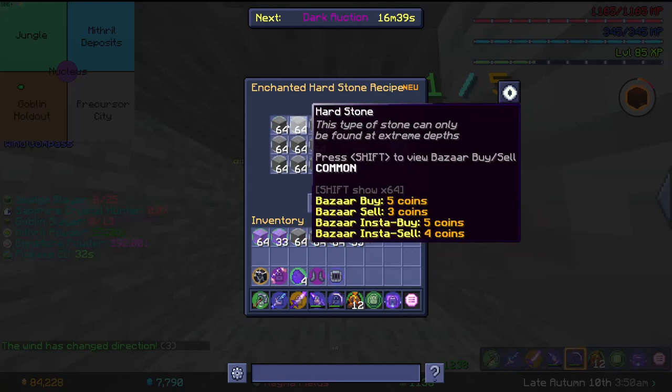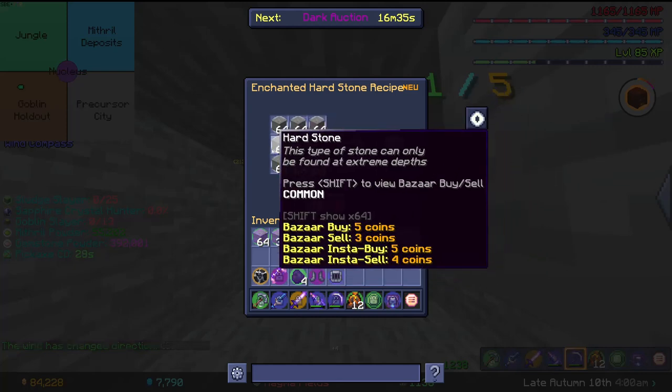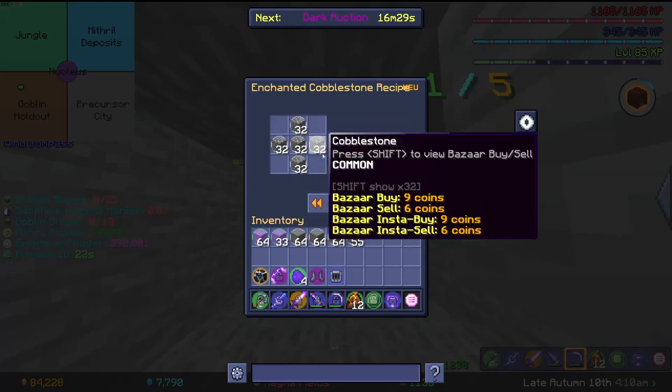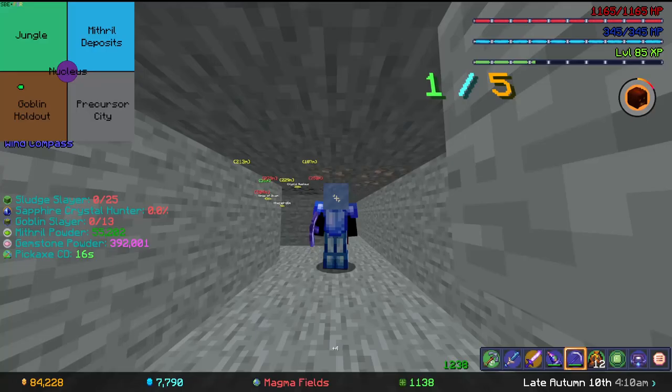The reason it's so slow is because for one Enchanted Hearthstone, unlike Cobblestone, it's about 9 stacks. If you look here, Cobblestone is only 2 stacks and a half — so it's more than triple. You need a lot of it, and I'm going to give you some tips and tricks for getting Hearthstone.